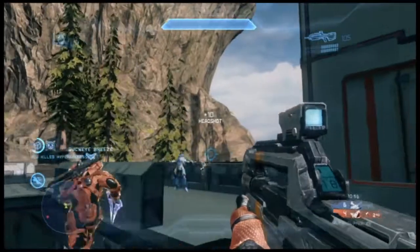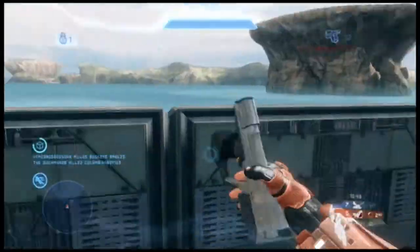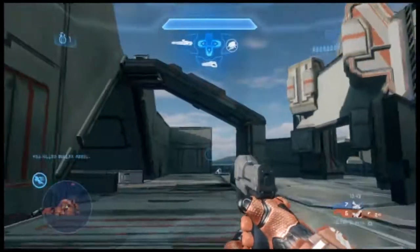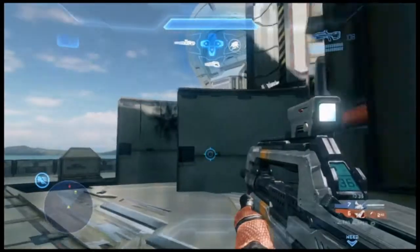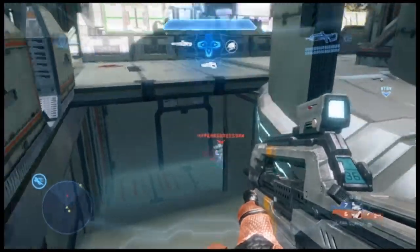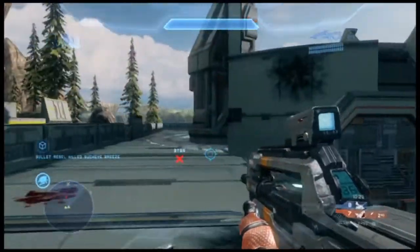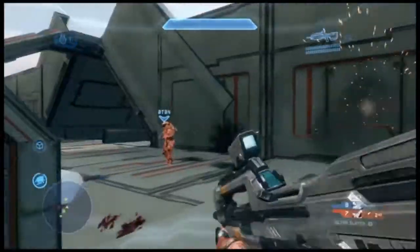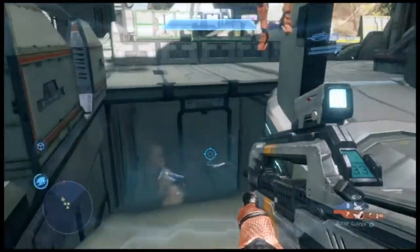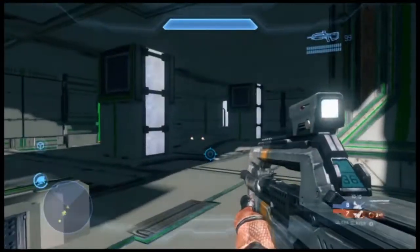I made this map Gamut specifically for very small teams. It works well for 2v2. What you see here is actually 3v3 and I think it works really well for that. I wouldn't go much more than that — 4v4 you're going to start to feel a little crowded. The game type you're watching is Ultra Slayer, which is another game type I created, essentially to address some of the inconsistencies and complete randomness of power weapons.